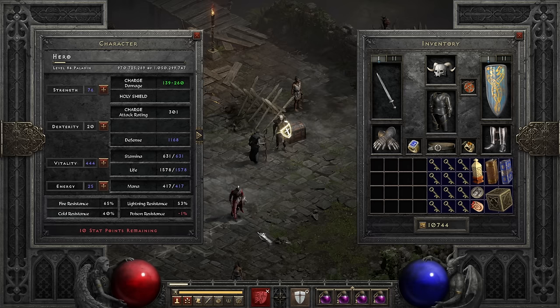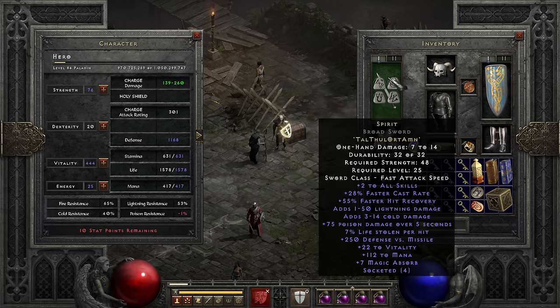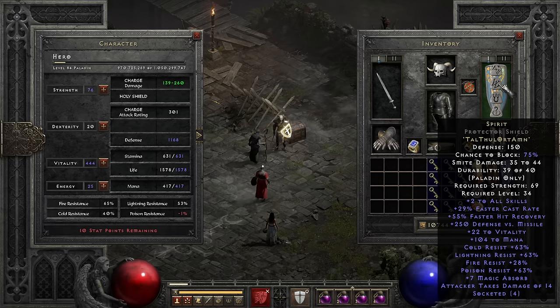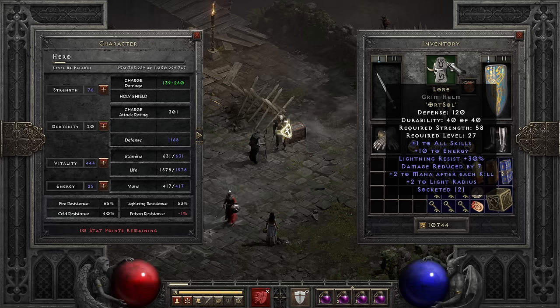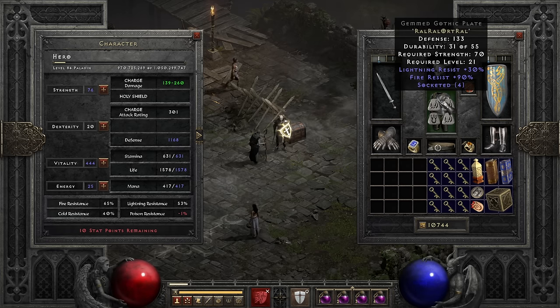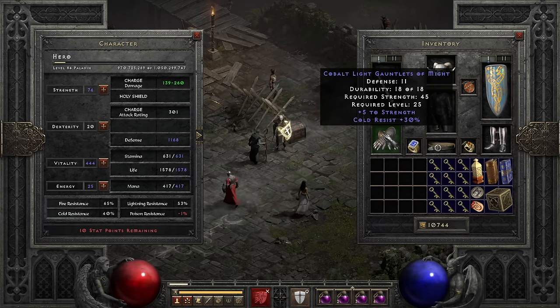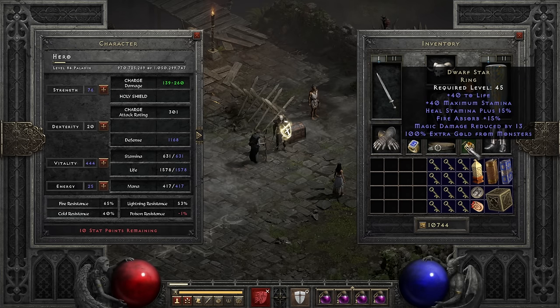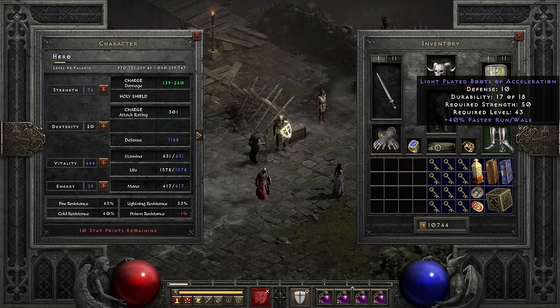I was wearing a Spirit sword together with a Spirit shield, which was the foundation for this character — those two items together were probably more powerful than the rest of my gear combined. I also wore a Lore helm, a magical amulet with some skills, a body armor socketed with runes for resistances, gloves with resistances, a rare FCR ring, a crafted caster belt, a Dwarf Star, and some boots with faster run walk.